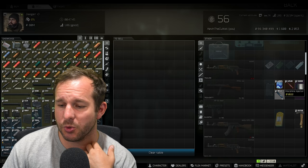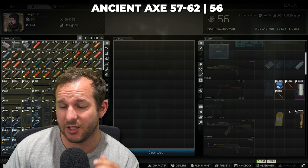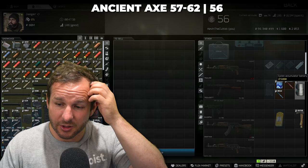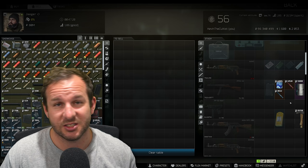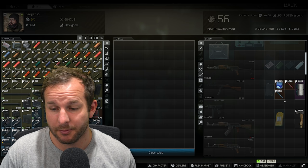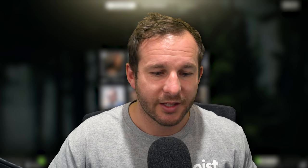For Jaeger, it's pretty much the exact same items — Therapist and Jaeger sell for the exact same amounts. What we also have here is the Ancient Axe, which generally sells on the flea market between 57 and 62k, and you can sell it to Jaeger for 56k. Cyclones and condensed milk will be the easiest ones to get, but if you find Ancient Axes in raid, sell them straight to Jaeger. I pretty much go from level one Jaeger money spent to level four all in one sitting.